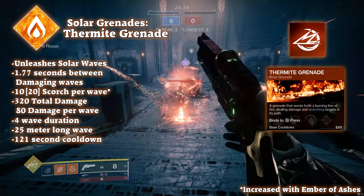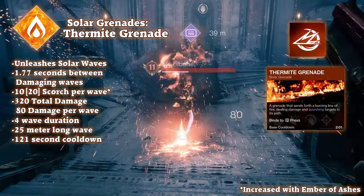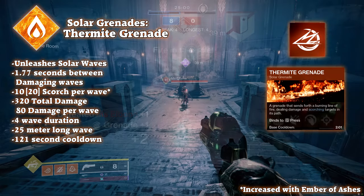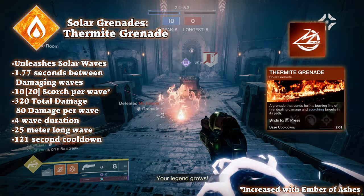The thermite grenade — also known as the original waveframe. When thrown, it will travel until it hits any floor, after which it will pulse out 3 waves of thermite in front of it over 4 seconds. These waves range out to a whopping 25 meters, do 79 damage per wave, and apply 10 Scorch, leading to a total of 237 damage and 30 Scorch stacks.